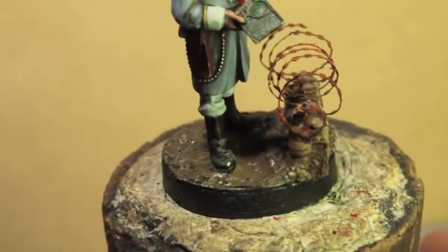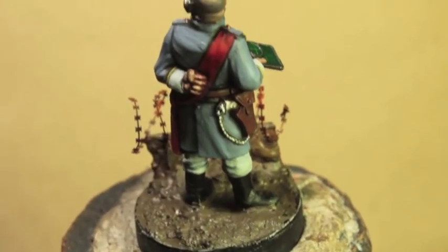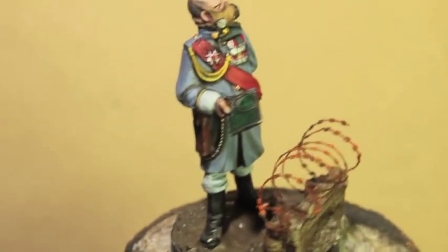For the boots, I painted black and then I highlighted up with Skavenblight Dinge. The leather is the same as the leather for my Death Corps, so Mournfang Brown followed by an Agrax Earthshade wash.